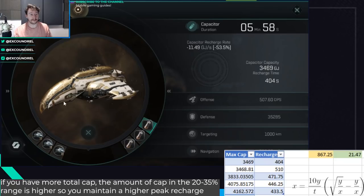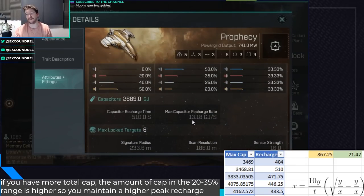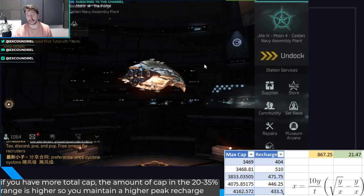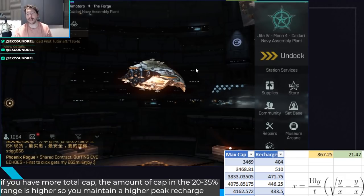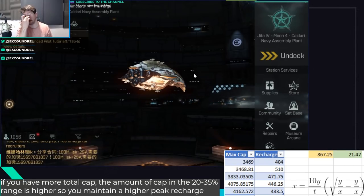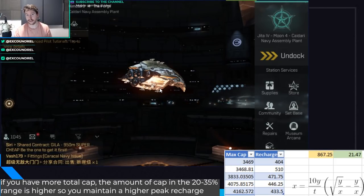Looking at the base recharge rate of a Prophecy, it's 13.18 — about average for a lot of ships. But on something like a Phantasm, it's 20. So you can get about a six gigajoule difference between three capacitive control circuits and three semiconductor memory cells, and that may actually make the difference. Six gigajoules per second is a decent amount. But in general, it's better for cap uptime, especially if you're using Nosferatus — if you're relying on Nosferatus for cap stability, capacitive control circuits aren't going to matter as much anyway. In general, it's better for cap uptime to have three semiconductor memory cells than capacitive control circuits.